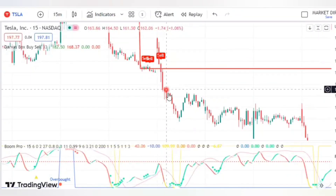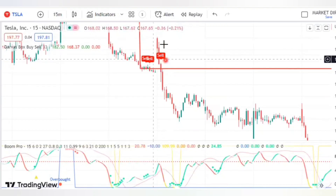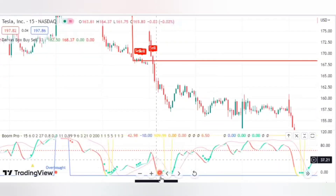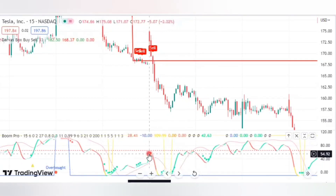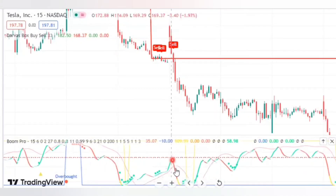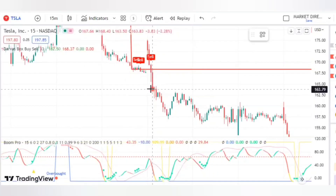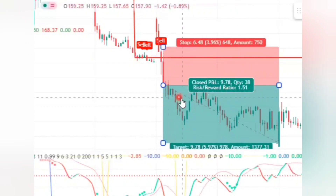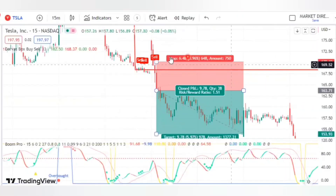To enter a sell trade, make sure the Diverse Box indicator gives you a sell signal. The next confirmation candle must be bearish, and the Boom Hunter indicator must cross the signal line. The last condition is that the Boom Hunter must be red in color. If all conditions are met, enter a sell trade, put your stop loss at the recent high, and your risk-reward must be 1 to 1.5. As you can see, this was a profitable strategy.